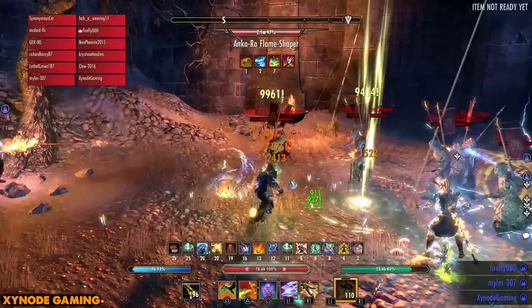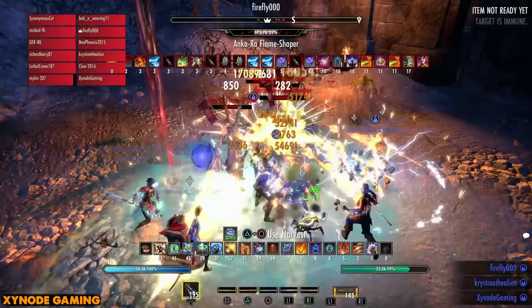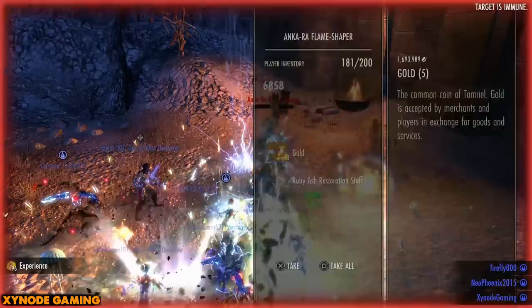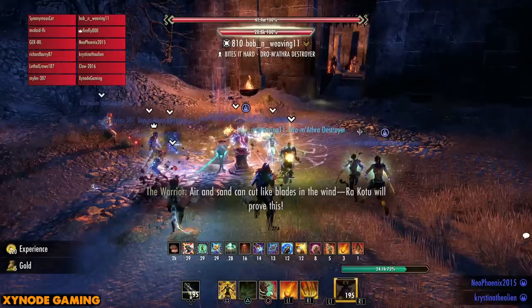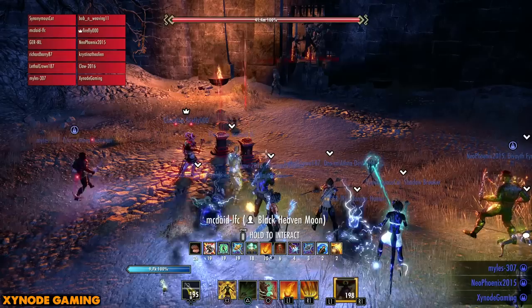Next up are five flame shapers — these are evil. Your tanks need to work together to manipulate their range, but the whole group must interrupt any of them that put their hand in the air and fire comes out, otherwise they'll fire fireballs in random directions and nuke members quickly. You must always interrupt these. Stack them up, burn them down, make sure interrupts are very frequent. If you can't manage that, you'll really struggle on the right side boss later.